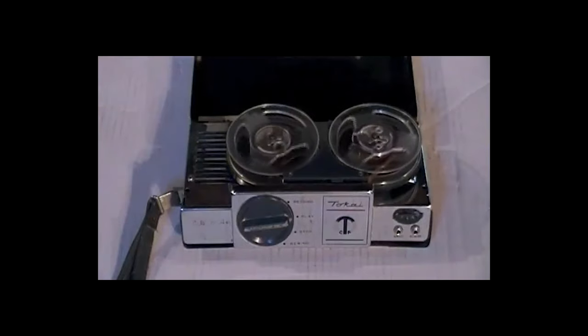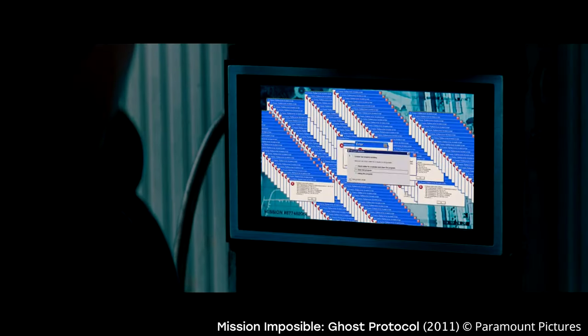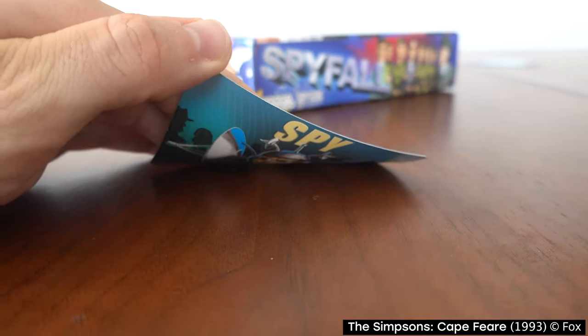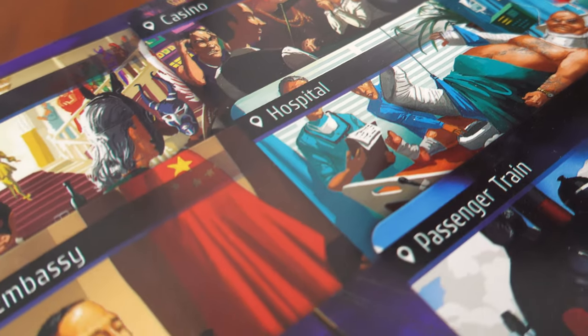Spyfall. Your mission, should you choose to accept it — well, you don't really know what your mission is in Spyfall. By the time you've picked up your card, you're already in way over your head, and the clock is ticking. All you know is, you're a spy. You've got to bluff your way through this, and hope that by the time the spotlight is on you, you've gleaned enough information to not stick out like a sore thumb. In order to claim victory,